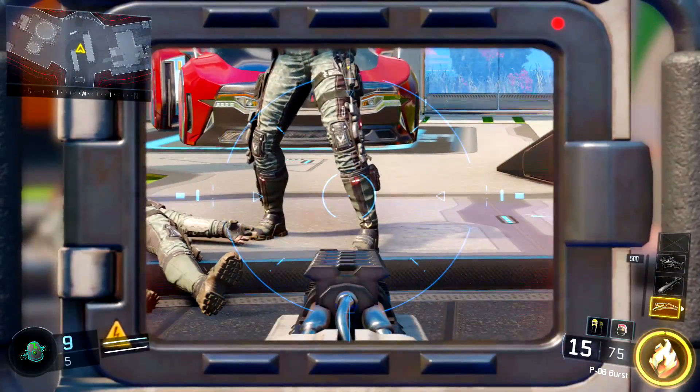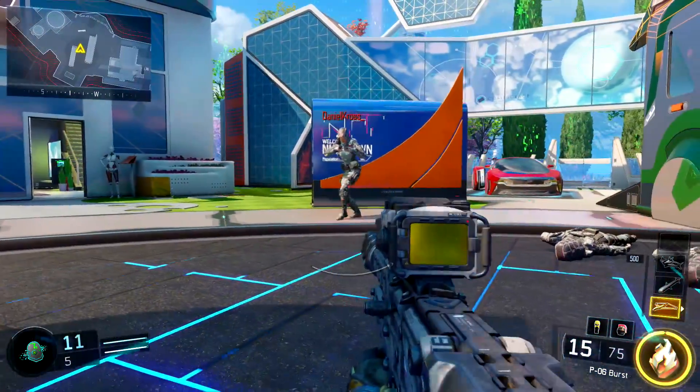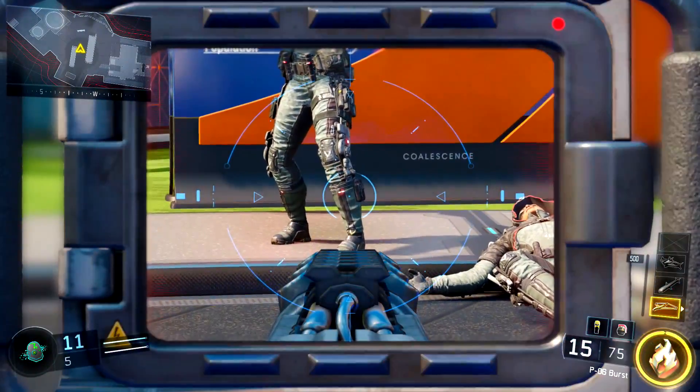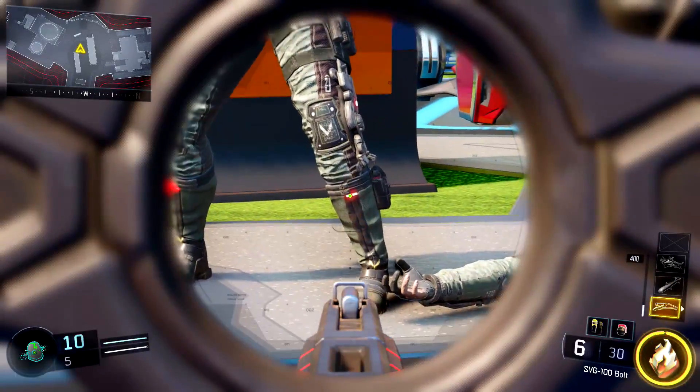So the P06 is kind of goofy — it shoots three bursts and deals super high damage. But if you put a suppressor on it, it doesn't change anything. It still kills in one complete burst, regardless. Same thing with the big boy SVG.